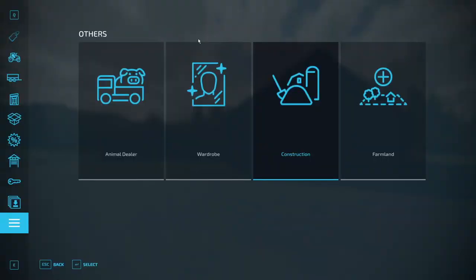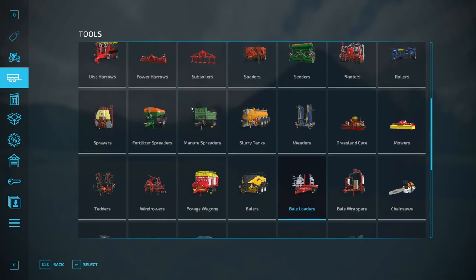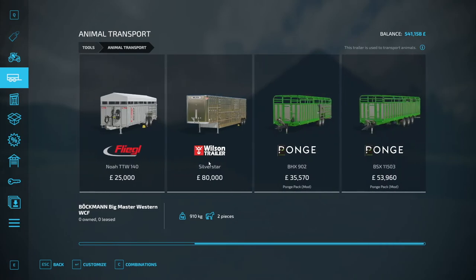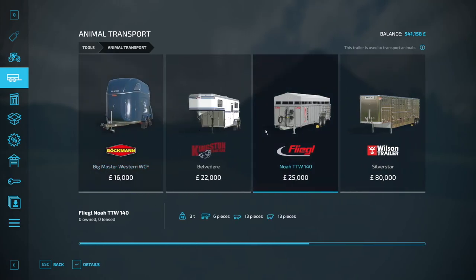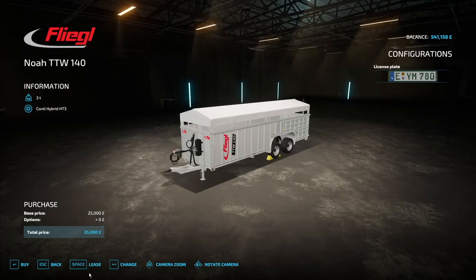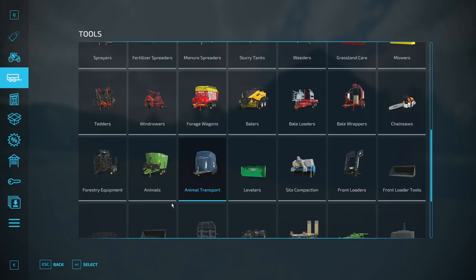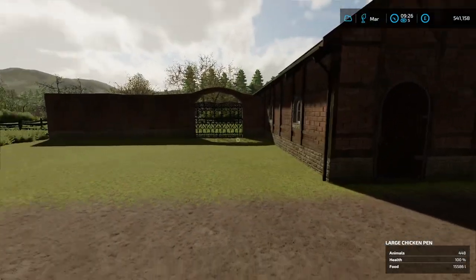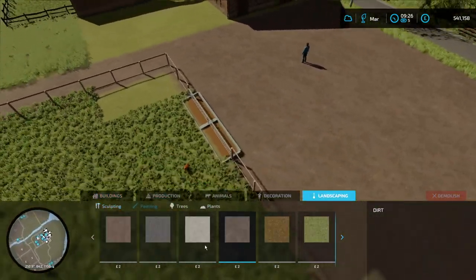Now we have to move cows from one to the other. Looking at animal transport - we literally only need to move about ten cows. There's one that fits six for 13,200 and one for eight for 60,900. It would be dirt cheap to lease it - under a thousand pounds. We'll lease it, move the cows over, and then return it. Much better alternative to purchasing it.